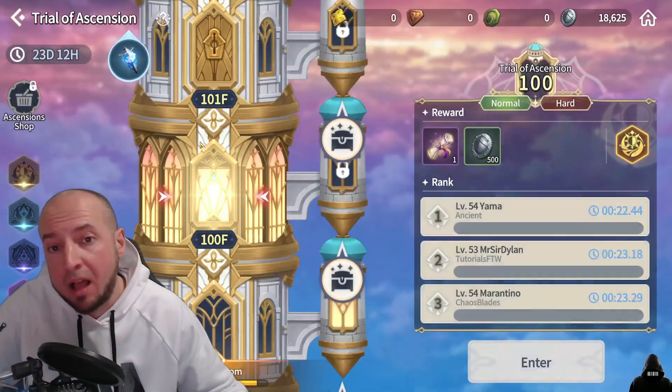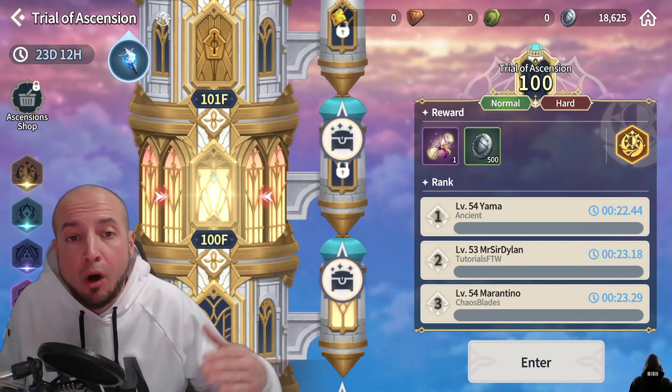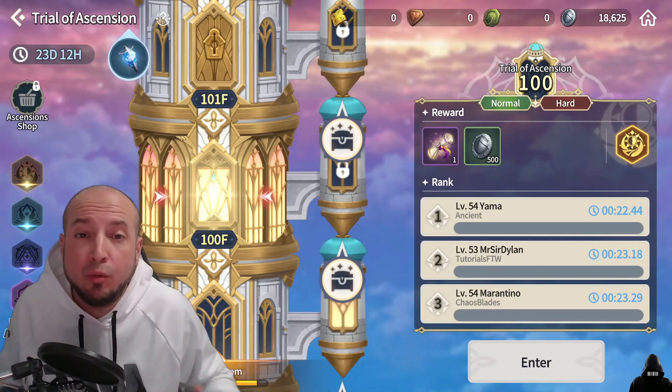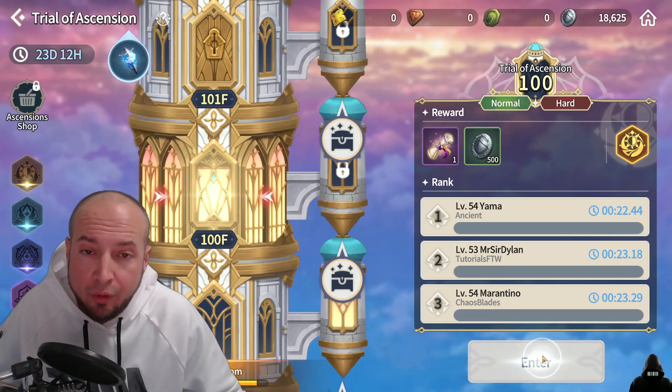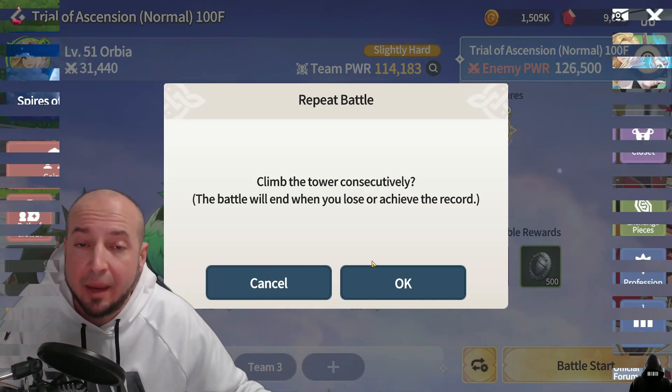TOA is next — Trial of Ascension. Every day just try one floor, or if you want you can use the auto progress function until you hit a hard stop. There's a little button next to battle start where you can consecutively climb the tower.